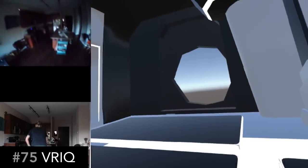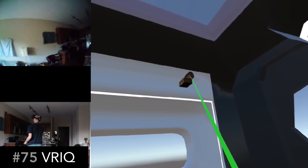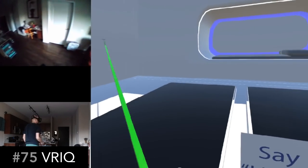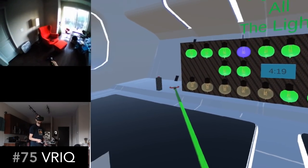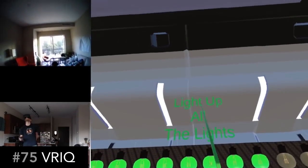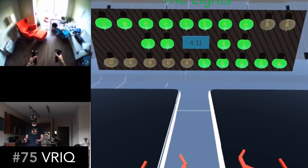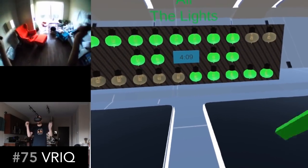VRIQ is a really unique puzzler where there's a bunch of light bulbs in front of you, and various random actions will light up one light bulb. You're not told what to do — you just have to guess and experiment how to light up all the light bulbs. Even saying a very specific word into the microphone will light up one of the bulbs. Check it out.